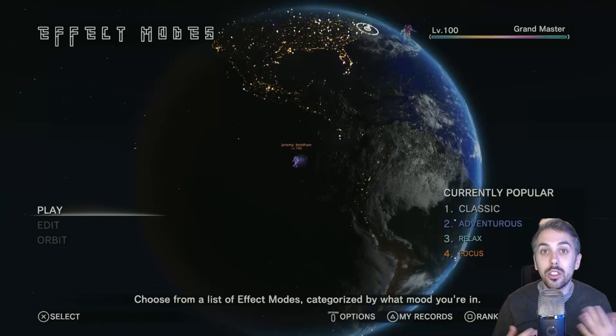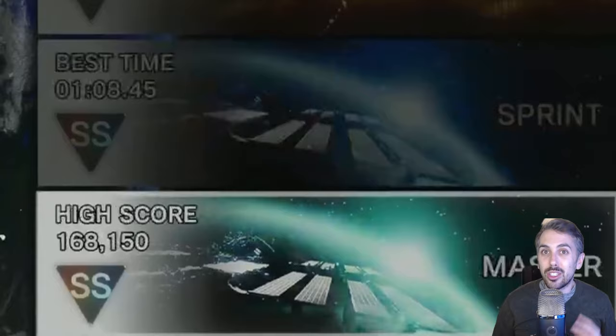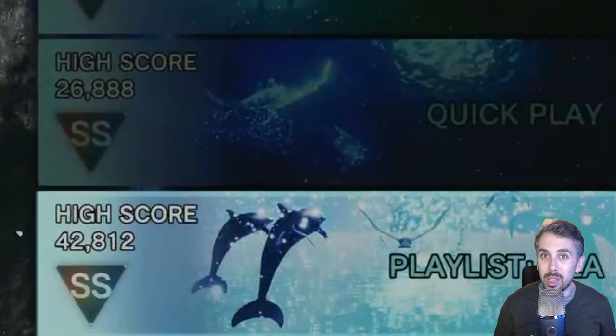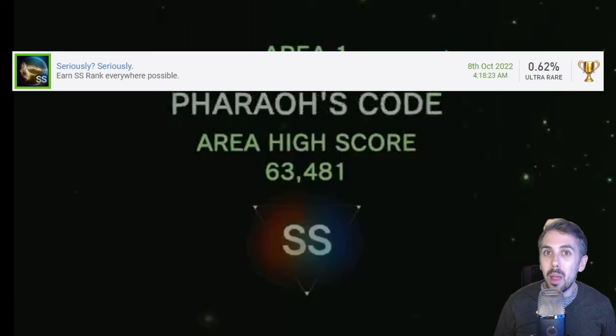So with Journey mode out of the way, on to step two: grinding for double S rankings. This is where the real challenge begins. In fact, two of these double S challenges are probably some of the most difficult things I've ever done in my gaming career. You need to get double S rankings in every level in Journey mode, which again isn't a huge problem, but the real challenge comes with these effect modes.